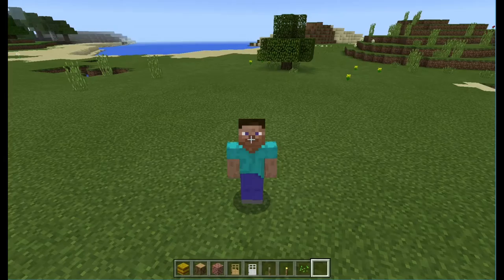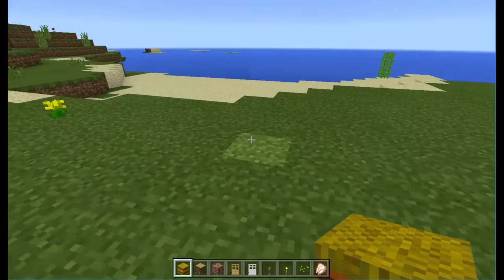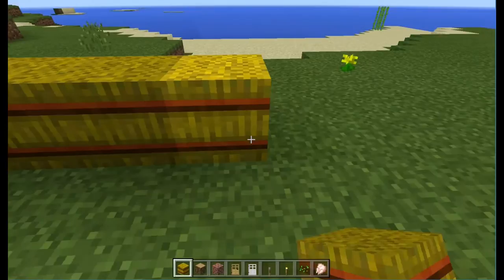Hey everybody, today we are going to be making three different houses. We're gonna be modeling this off of the Three Little Pigs style. So we have hay right here, but this is gonna be a straw house. Since this pig was very not smart, we're just gonna build a very small little shack of hay.